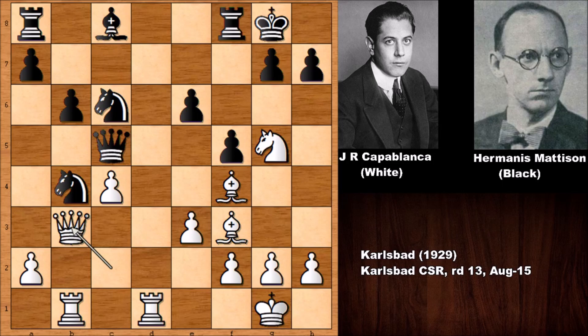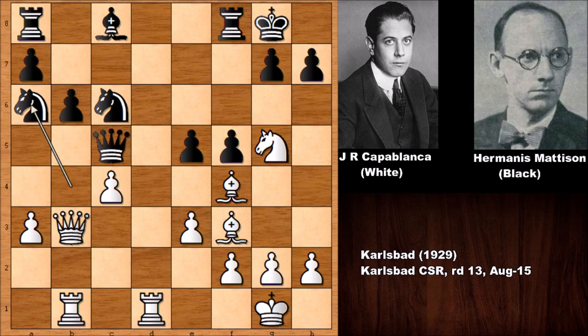After e5, a3 kicks the knight back, and in this position white has a winning move. Can you guess Capablanca's next move? Capablanca played a single move after which black immediately resigned — it's that simple. Capablanca got his revenge very quickly in a chess miniature. Did you see the move?